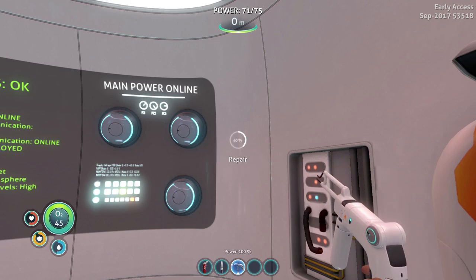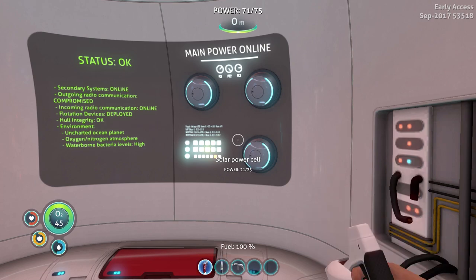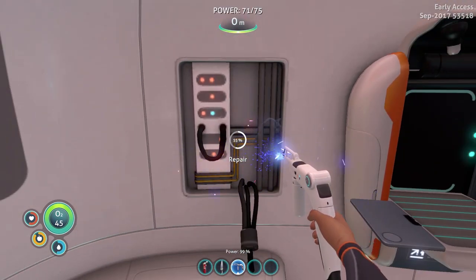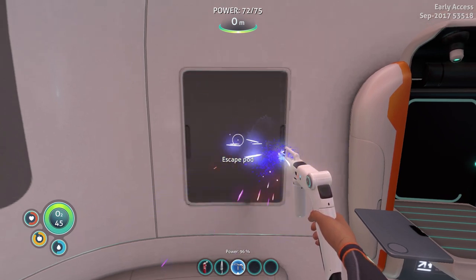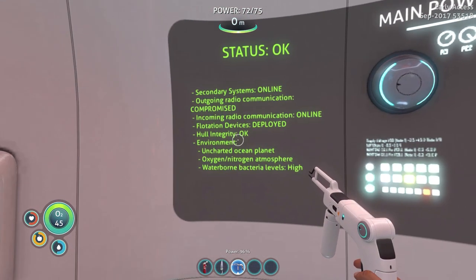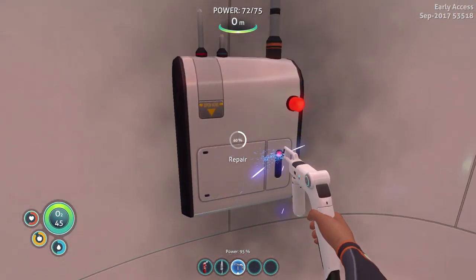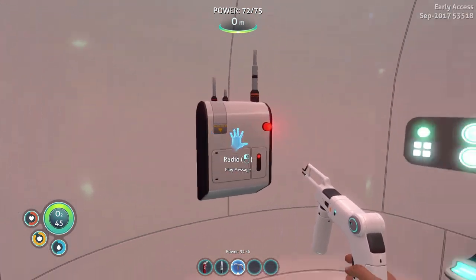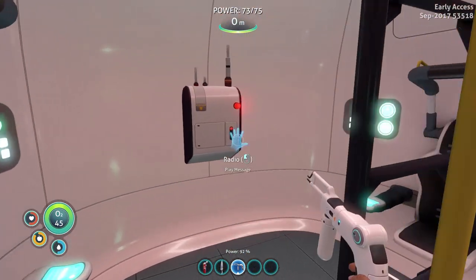When I use the scroll wheel it goes — that's so weird. Let's repair this guy. Look at the wires, they're fixing themselves — that's magic, it's black magic. Everything's good, we're good. This thing needs repaired too — this is the radio deal.